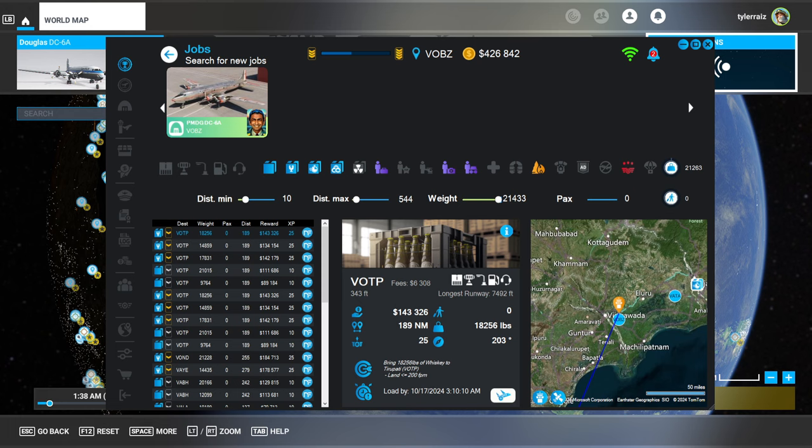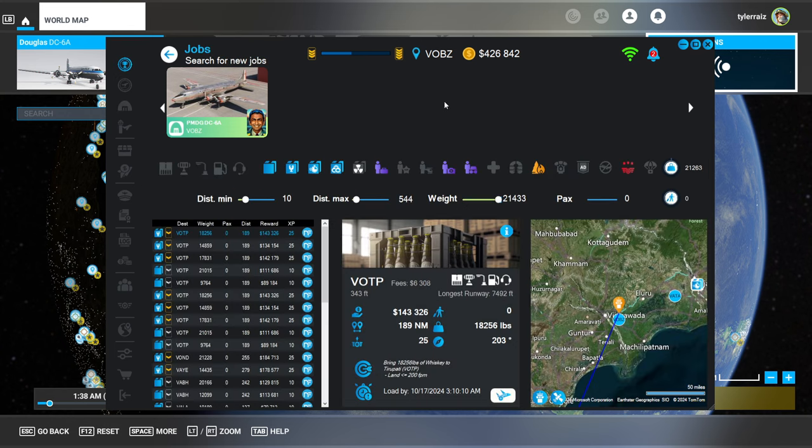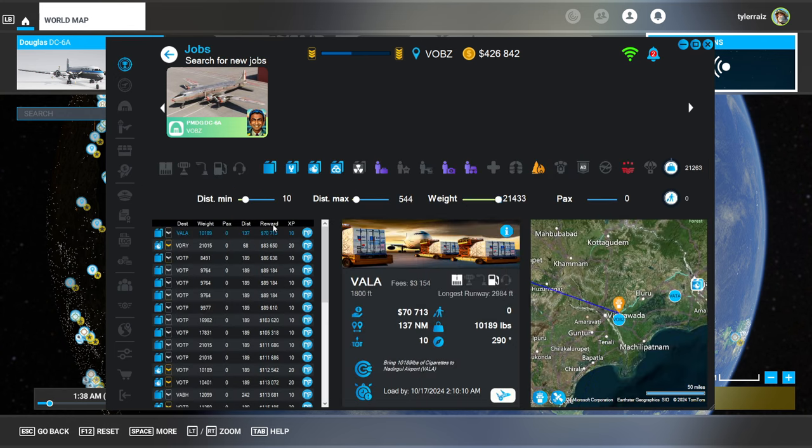Hello everyone, this is Rayspace and welcome back to my Neofly career in Microsoft Flight Sim. I now have the DC-6, specifically the PMDG DC-6A, which is the cargo variant, and I intend to use it. Unfortunately, it's not getting the payload capacity it probably ought to — we've got a payload capacity of 21,000 pounds. I'm pretty sure the DC-6 can do more than that, especially this cargo variant, but that's what we have and I can't take passenger missions.